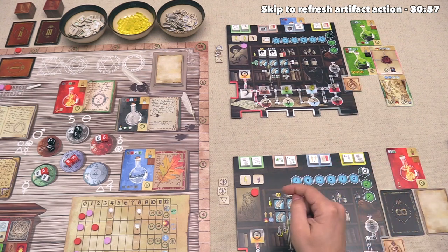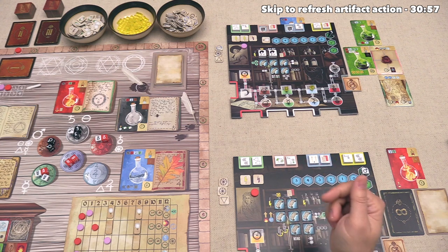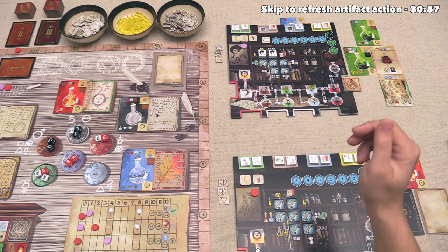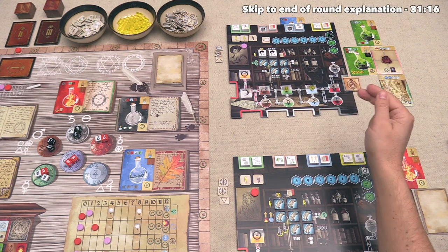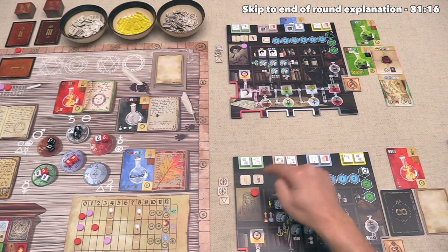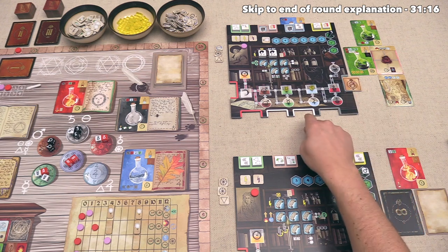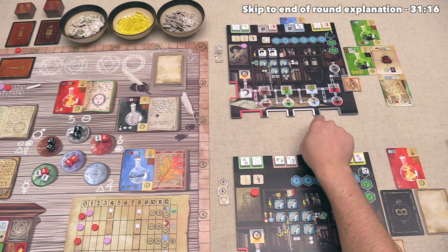Now I'm going to cover a couple more important things for this tutorial. The last of the main action options that hasn't come up yet is refreshing artifacts. This works the exact same way as a main action compared to a react action — you can spend a single potency to refresh and flip up one of your used artifacts, and the color of the die does not matter. You can choose any of your spent artifacts with that action.